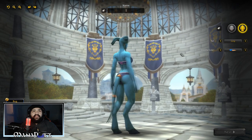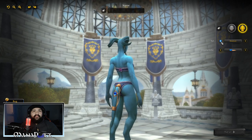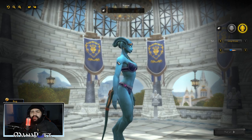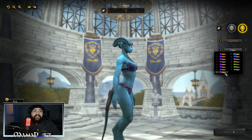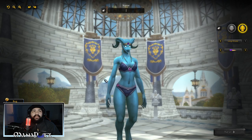For the female Draenei tail, they go short, medium, and long — though I don't know why we didn't get a medium option for the male Draenei. Jewelry color: you can change the color of the ornamentation on your tail and the jewelry you're wearing.